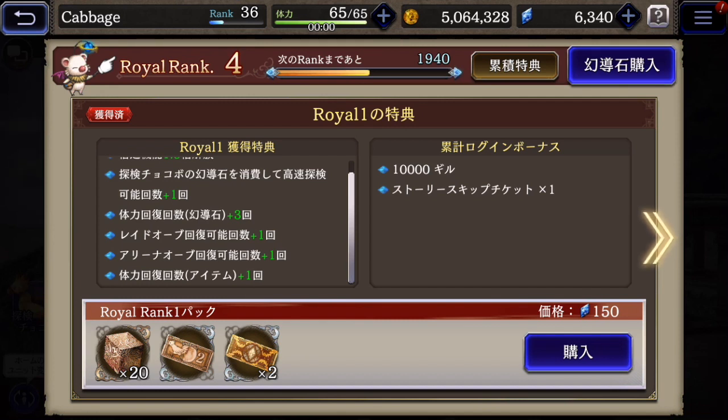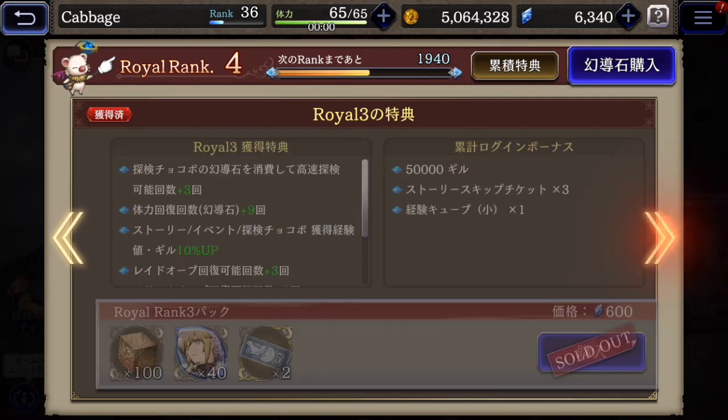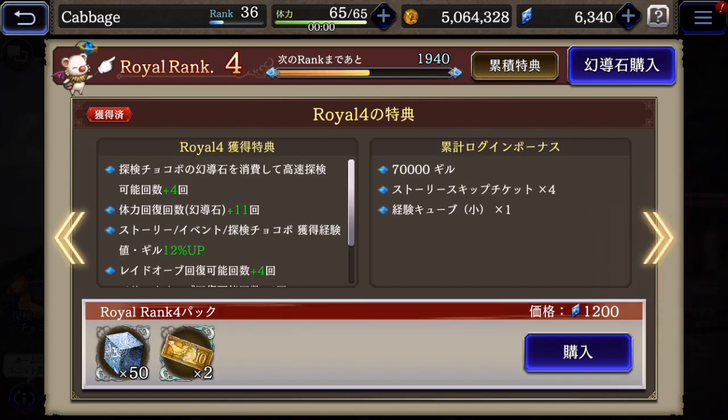Get some EXP, some skip tickets, and some unit tickets — and it costs this amount of lapis. And yeah, as you get higher in rank, you can get better and better packs.